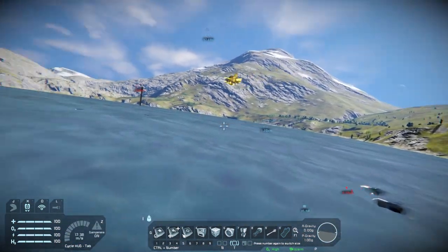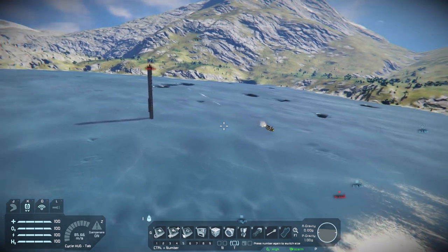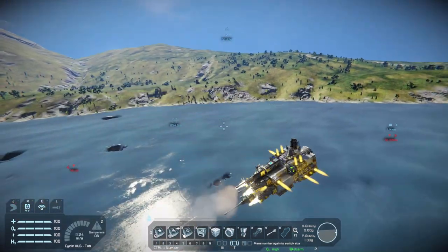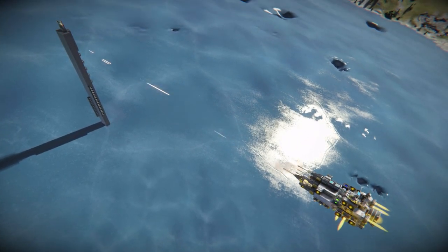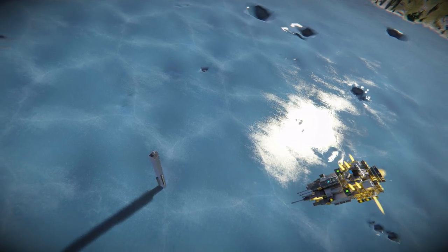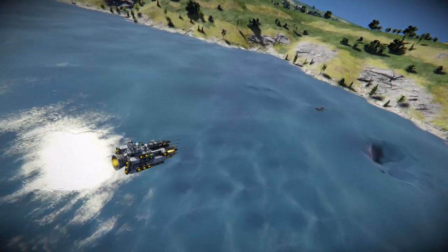Congratulations, you should now have a working combat drone. As you can see, the drone will now return and patrol the launch ship — or in this case, the launch pad. If the drone were to get attacked, it would repeat the engage sequence and attack again.